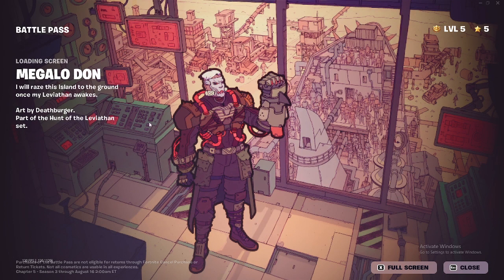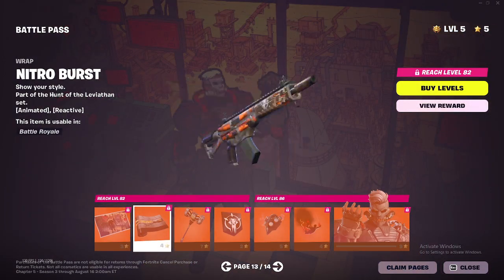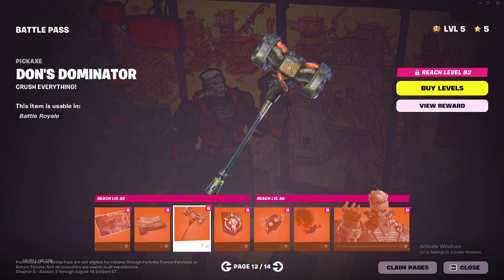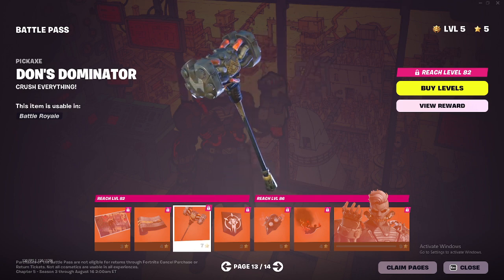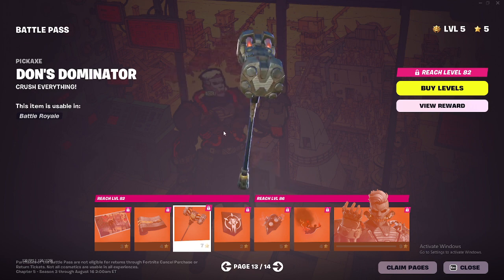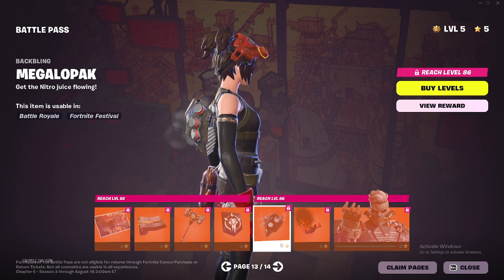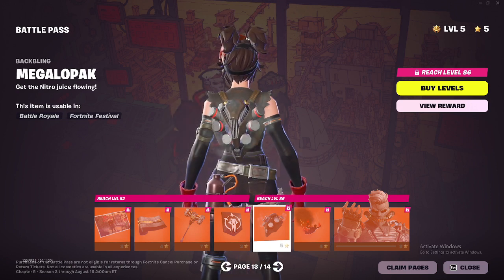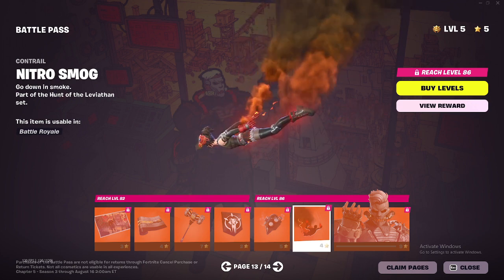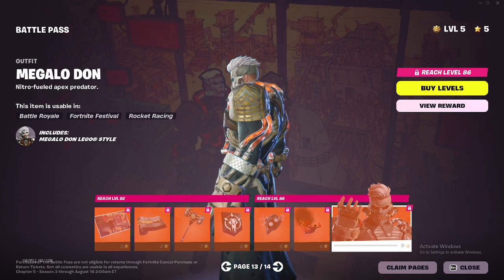This is the Megalodon loading screen — really, really cool. This is the Nitro Burst Wrap — pretty cool. This is the Don's Dominator pickaxe — pretty cool. I like how this stuff is going through it, really cool. This banner icon — it's like a car, pumping. Pretty cool. Then we got this contrail — it reminds me of the Zeus one from last season, but still really, really cool.